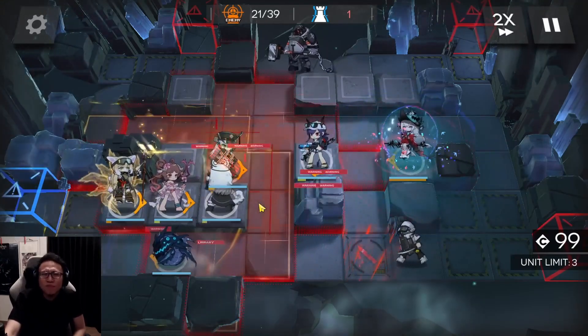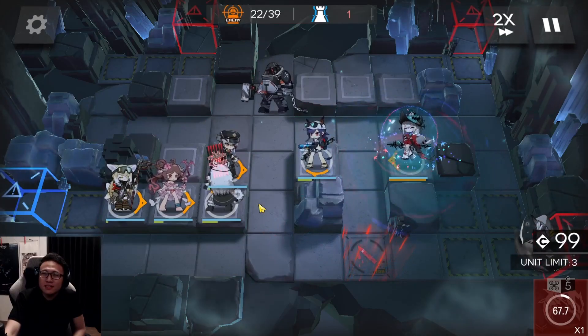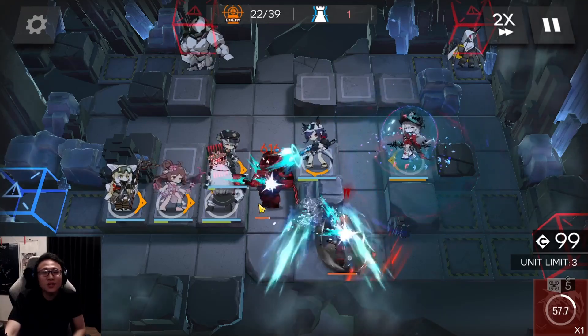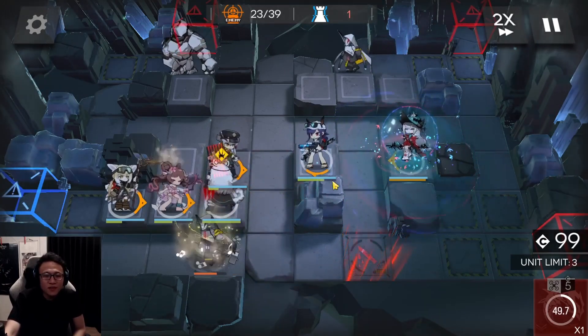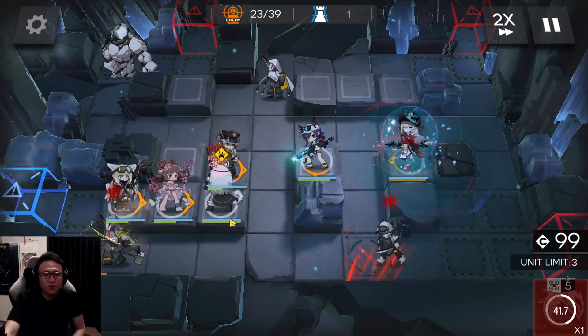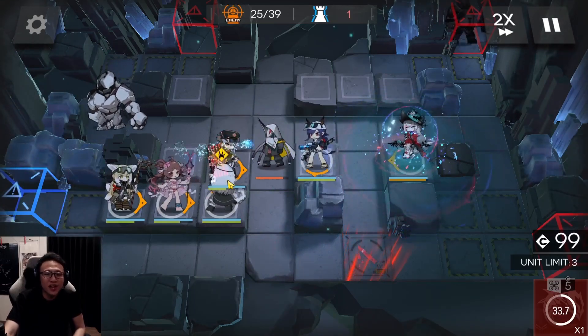If you didn't know, in max risk the Golem has around 90 resistance, so he's pretty resilient towards arts damage, but his defense is low. The reason why using only a physical damage dealer against him might not work out as well as you'd imagine is because his health is very, very high.